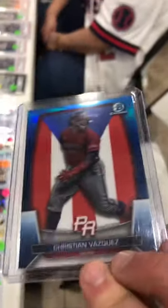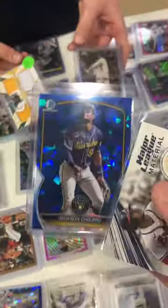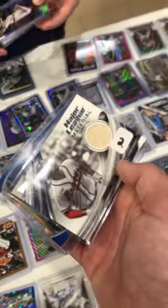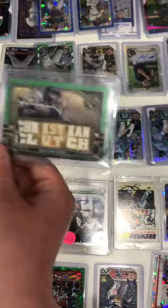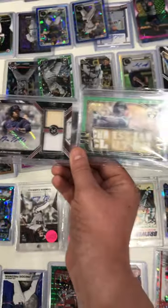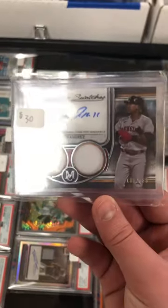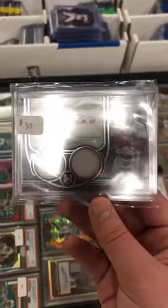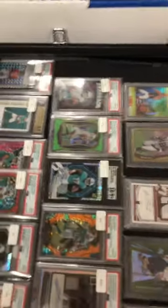Just bought the MH2 refractor for three. The Christian Vasquez blue numbered to 75 that I paid a dollar for, for four. The Murphy quad numbered to 99 and this green for this Jackson Churro sapphire and Matt Olsen. Just bought these three for one. Just ended the trade-up challenge with cash. Sold both of these for 55, just bought this for 25.